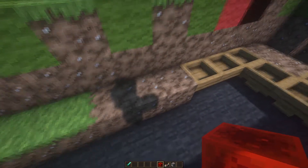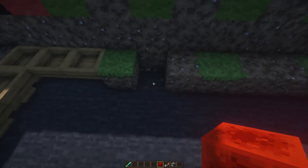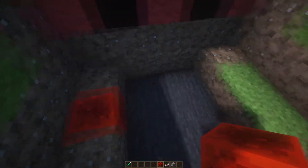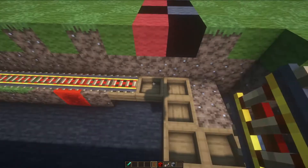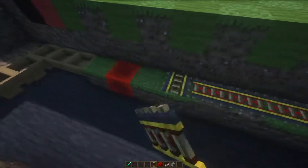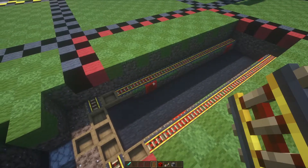Grab your redstone blocks and come two blocks from the hoppers — knock that one out, opposite side knock out the second block. Then go to the far end and knock out the second-to-last block on both sides. Grab your powered rails and bring them all the way down until the second-to-last hopper, skip that hopper, and place another rail there. Do the same thing on the opposite side. You should see that the powered rails are all powered except for that last one that we skipped.